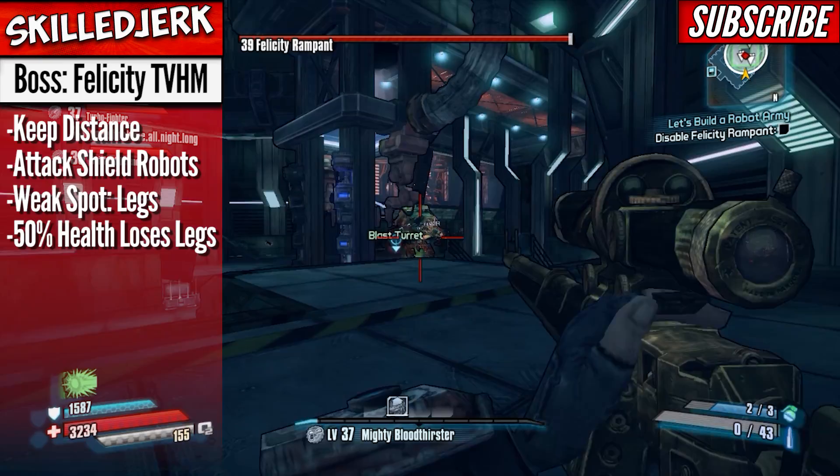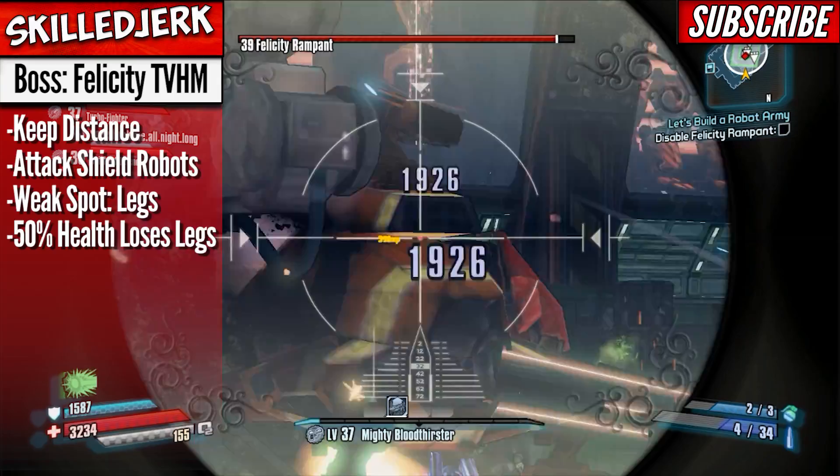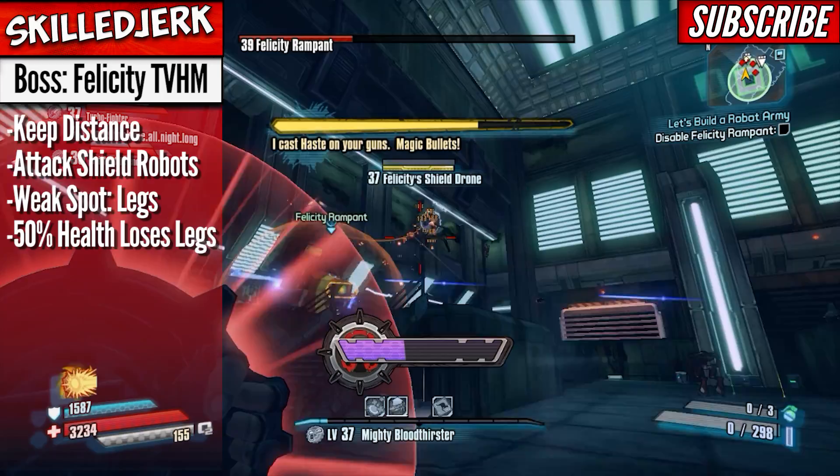When it comes to fighting Felicity in true vault hunter mode, you want to keep moving and keep circle strafing. She spawns a lot of little robots that will come after you the whole time. She also spawns little flying robots that provide a shield, and you'll have to take those out before you can even attack her.